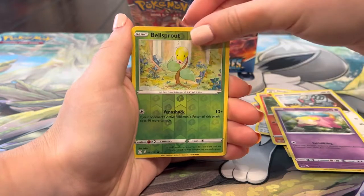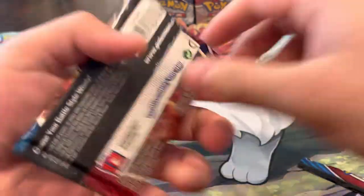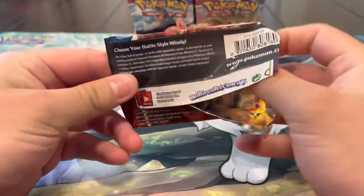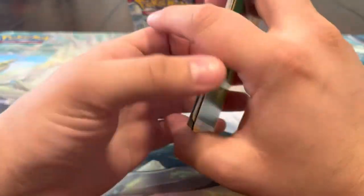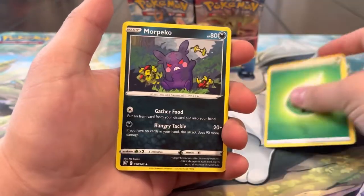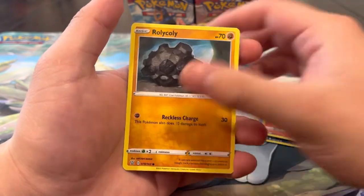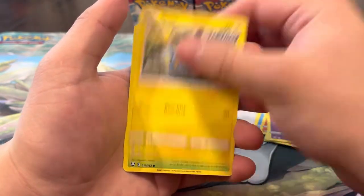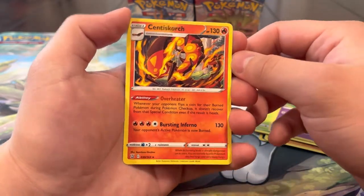Pack thirteen: Flameow, Slowpoke, Bellsprout - what a dead pack. I'm honestly feeling this booster box though - I think we're gonna pull something fire, I have a feeling. We got the Lucky Leaf Energy, Morpeko, Tooljammer, Bruxish, Silicobra, Rolycoly, Espeon, Shinx, Blipbug reverse, Chimecho, and a Centiskorch regular rare.